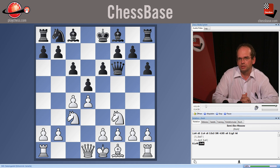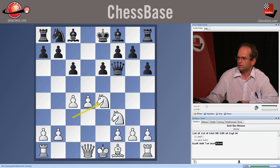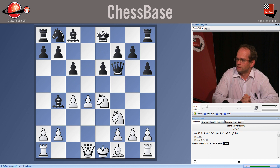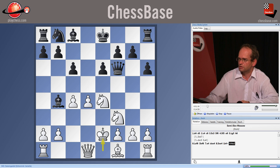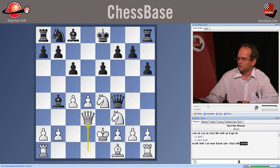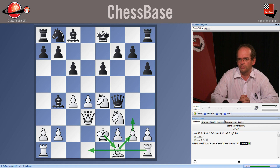If white tries to directly open the position with the straightforward e4, then after d4, knight takes e4, the check on b4 is quite disturbing. If white doesn't want to retreat his knight from e4, he's practically forced to play king e2, losing his castling rights. While this doesn't mean direct danger to white's king, later on, after queen f4, queen d3, white will be more or less forced to castle artificially, losing time with g3, bishop g2, rook d1, and then safeguarding his king with king f1. All this costs time and enables black to get sufficient counter chances.